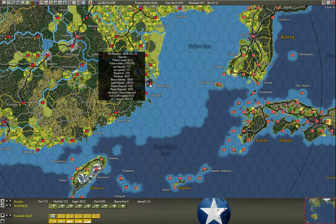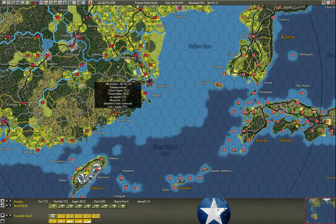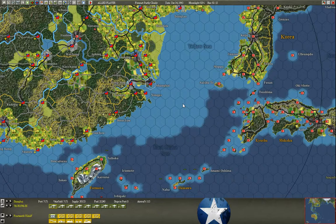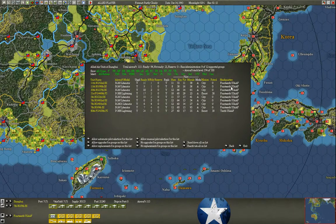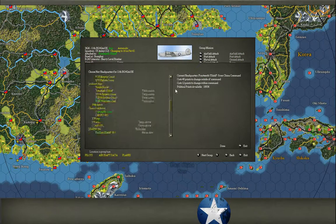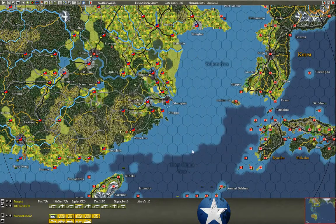Headquarters units can also facilitate getting replacement aircraft. If the headquarters base has 20,000 supply and a nearby base doesn't, it can receive replacements and ship them over. It's best to have most of your planes under the same command, which you can change by opening the 'Group Attach To' menu and selecting from the list — it costs some political points, but by the time you need to optimize this, political points are generally less of a concern.